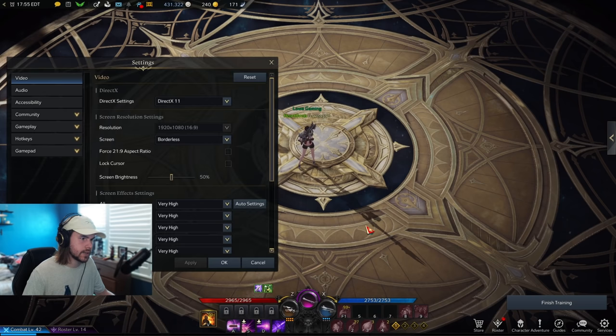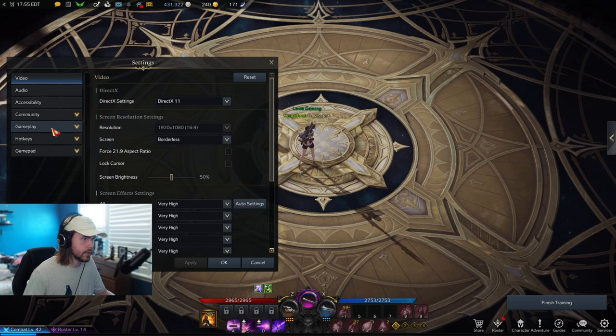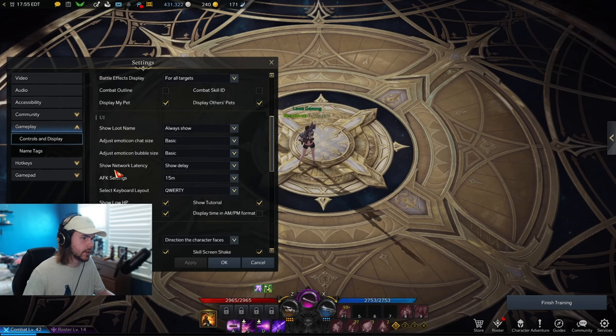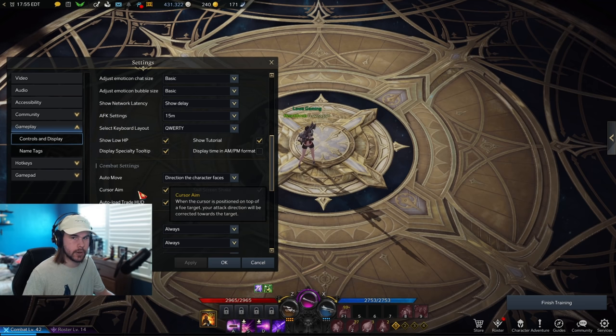Open up the pause menu and go to settings down here, over to gameplay on the side, go to controls and display and then scroll down for a bit and you're going to see a setting called cursor aim.